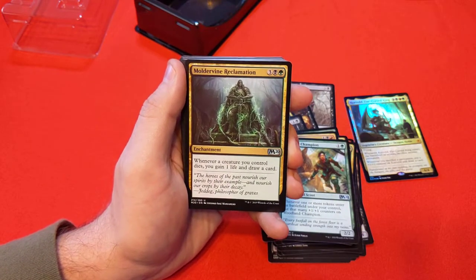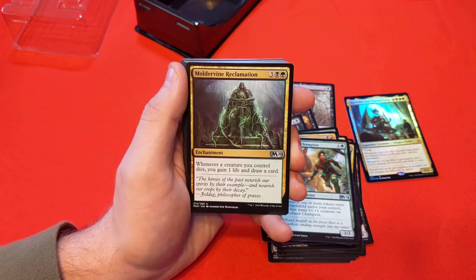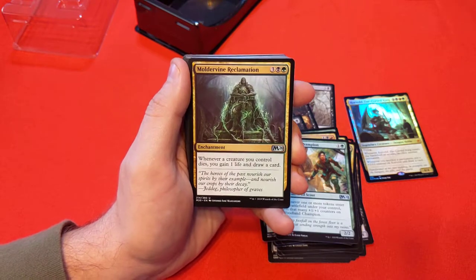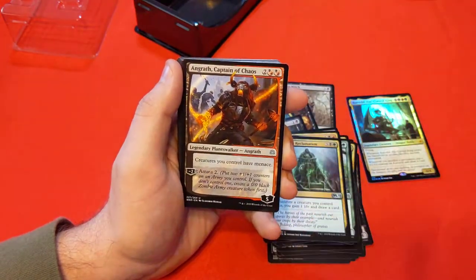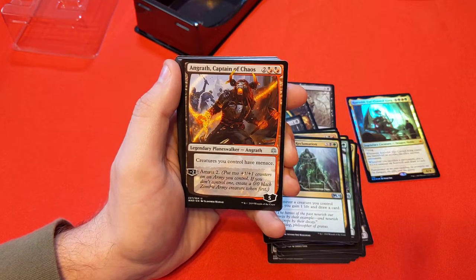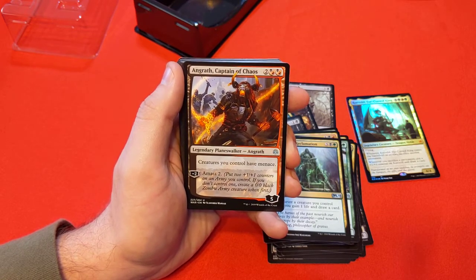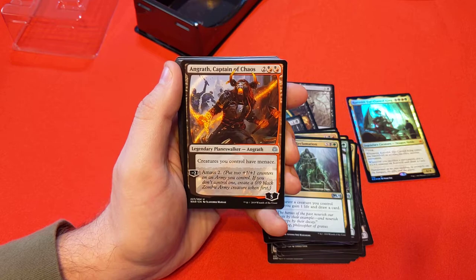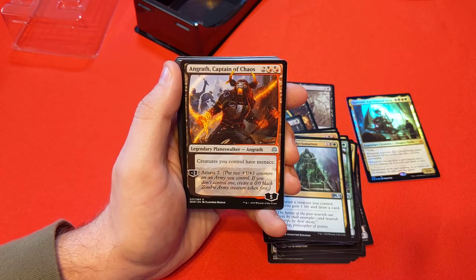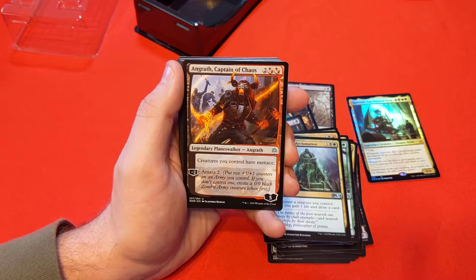Moldervine Reclamation — 3, black and green for an enchantment. Whenever a creature you control dies, you gain a life and draw a card. So sacrifice some things, draw some cards, gain some life, Korvold trigger — draw more cards and keep pushing through our deck. We also have a Planeswalker — Angrath, Captain of Chaos. 2, black/red, black/red. Creatures you control have menace. And minus 2 to amass 2: put two +1/+1 counters on an army you control, or make the zombie army creature token first. With some proliferate effects and all these other things, you can keep amassing and give your creatures menace.